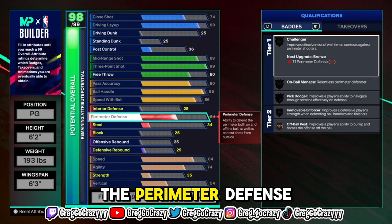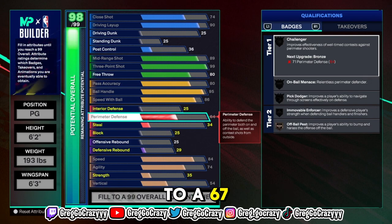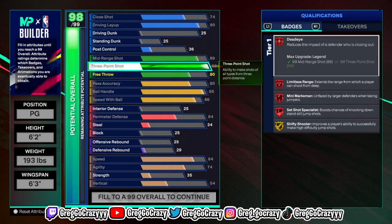I was trying to tweak the perimeter defense to a 67 and a 41 — you'll see as the video continues. The real reason I didn't put too much emphasis on defense like other people do on this build is because Steph Curry is 6'2". There are only so many stops you're really going to get in this game as a PG with high shooting, unless you want to be like 5'9".